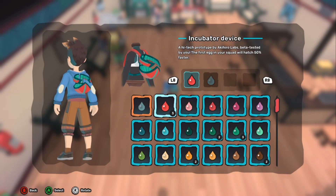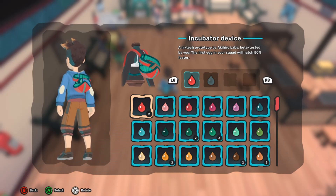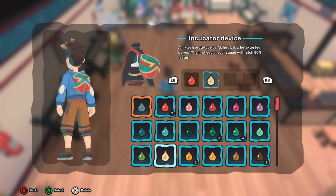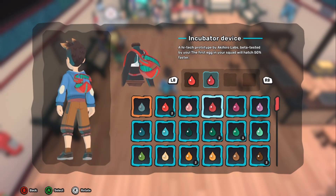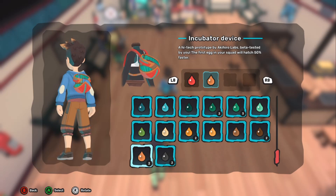If you go into your customization menu here, you'll be able to equip it, dye it, and see it on your character in real time. You'll also be able to see that if you have an egg in your party, it will automatically fill up that slot on your character. So if you're running around with an egg in your party, it actually shows it visibly on your character, which I think is a really nice and cute little touch.